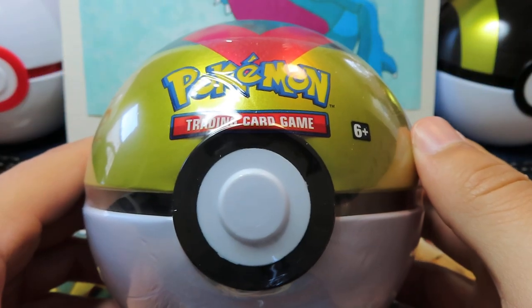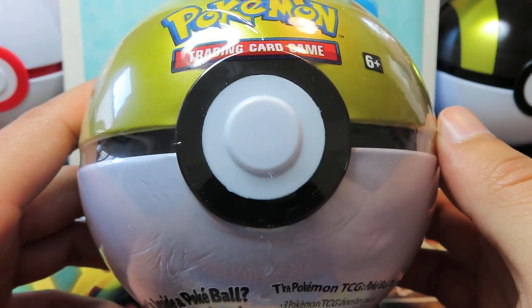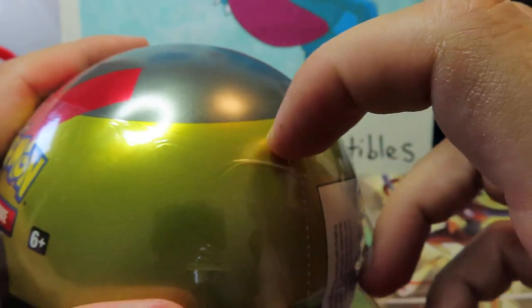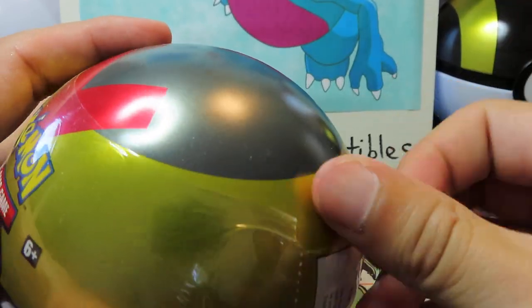Hey guys, thanks for tuning in to Climedrive Collectibles. We're about to rip a Level Ball tin. What's inside this tin? Pokemon cards, of course. There's going to be three booster packs of something or other. We don't know exactly what's going to be in this, but we're going to find out now.